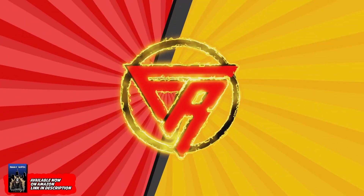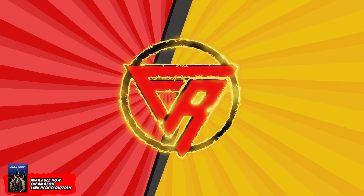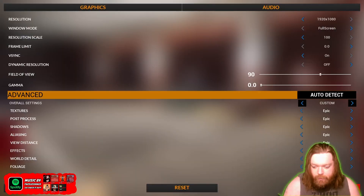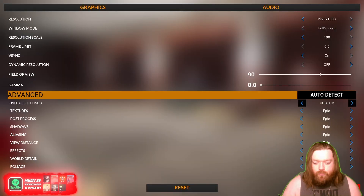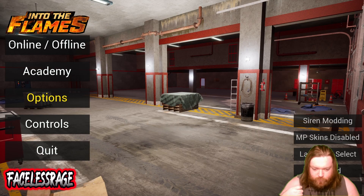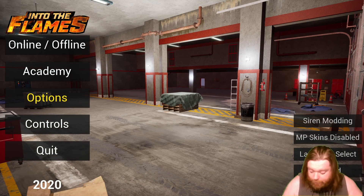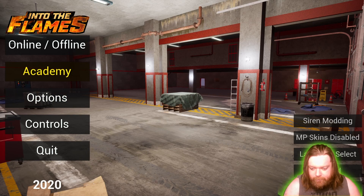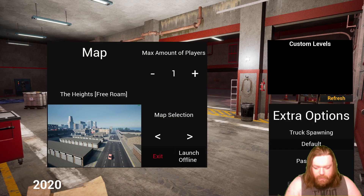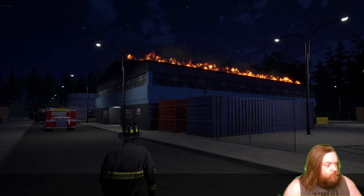There's not very many options - you can only change the language. This game's been out since 2020 and I ain't never played it. We got offline and online mode, you can play with others. Do we go through the academy or do we just straight up run head first into a fire? Let's just do it, I don't know any of the controls.